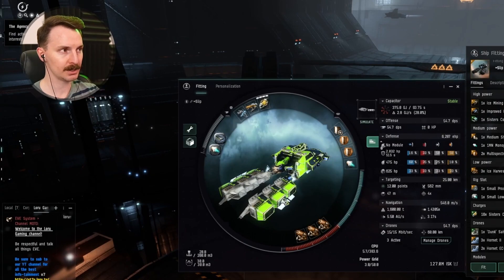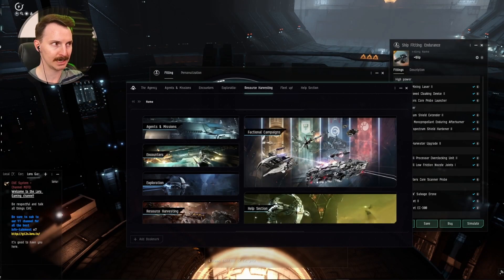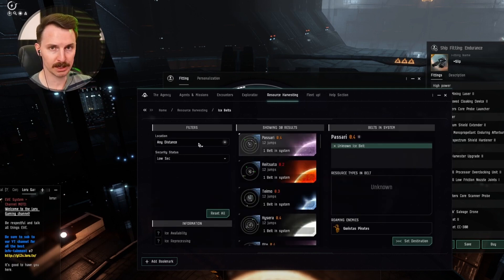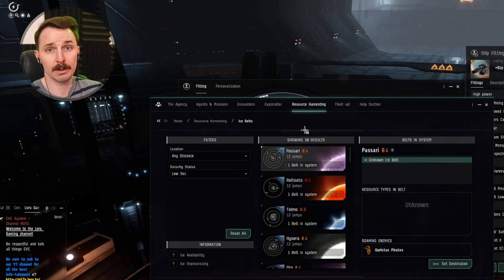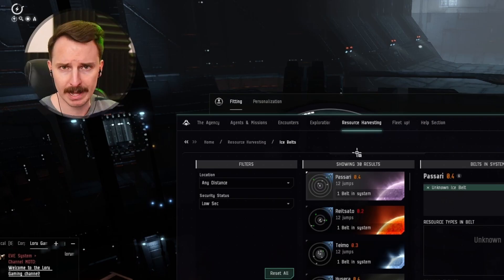Let's show you how to find ice in low-sec. Go to your Agency tab in the top left of your Neocom menu, go to Resource Harvesting, click Ice, set the filter to whatever distance you want going to low-sec, and find a system. I recommend getting intel on the system before you go — at the very least open ZKillboard, type in the system's name, and see how active the ganking is. If it's the same person ganking more than 10 times a day, maybe avoid that system.